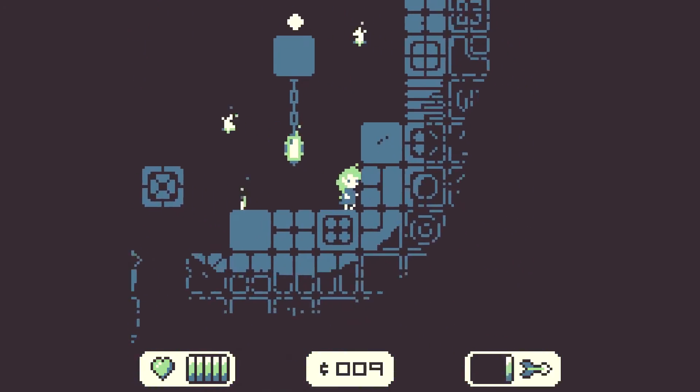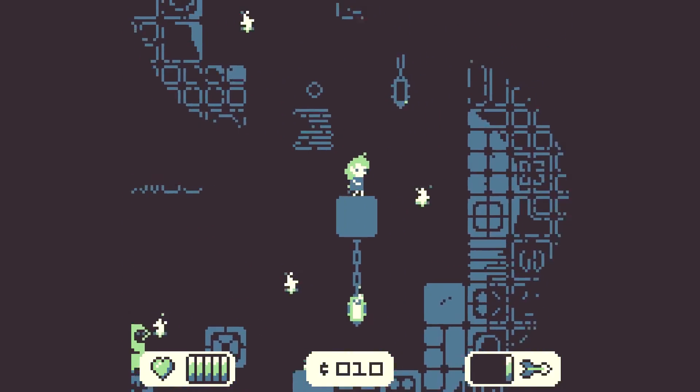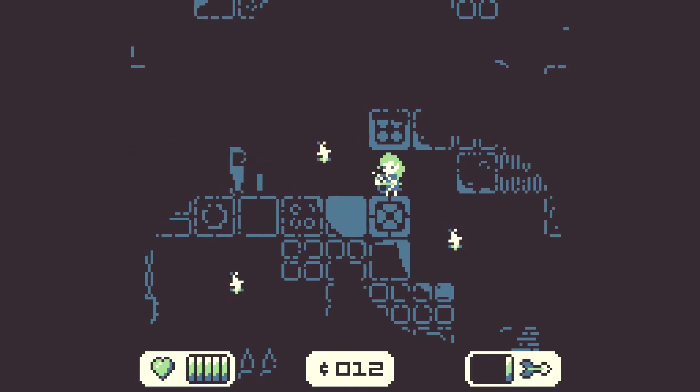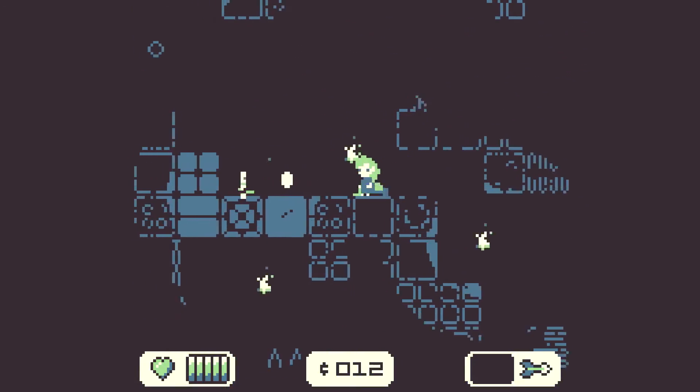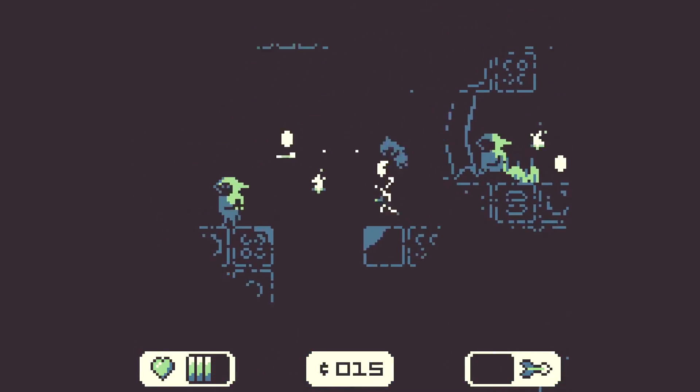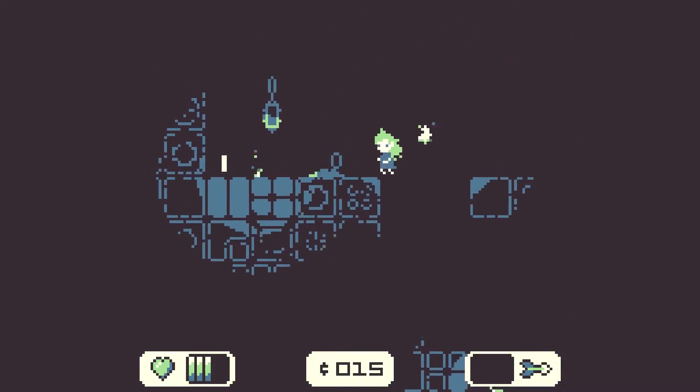Ignite lanterns and collect coins as you travel deeper into the cave. When you die, you'll have the opportunity to buy a variety of permanent upgrades that will help you in your future runs — things like health upgrades, brighter arrows, and a larger quiver. The art in Roguelite, despite being generally hard to see, is beautiful, and the lighting effects are done perfectly.